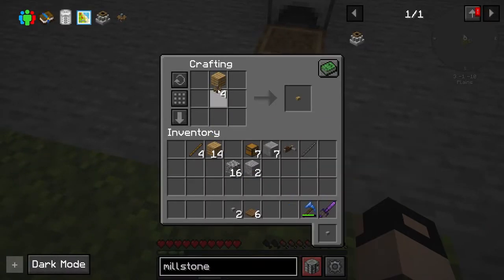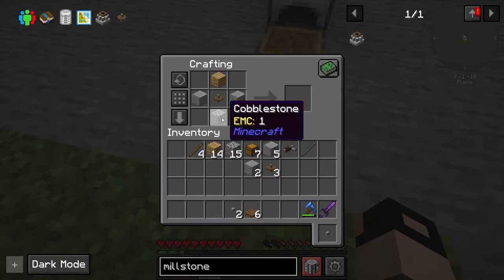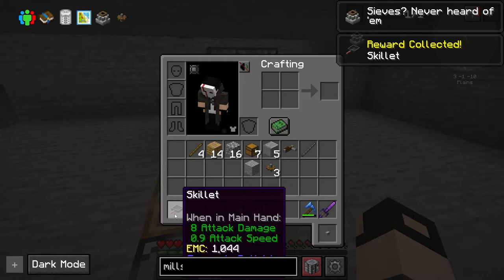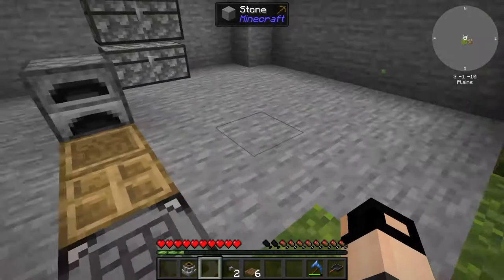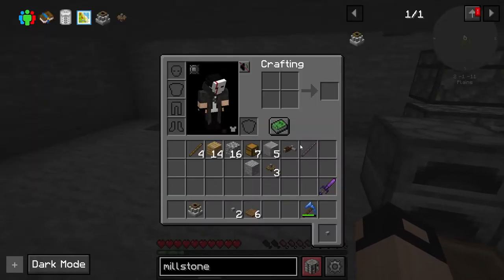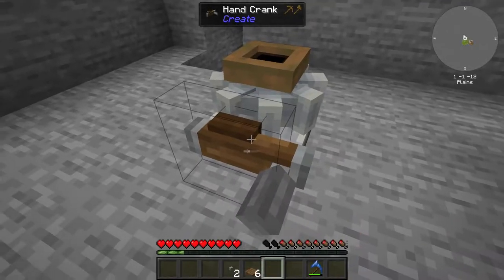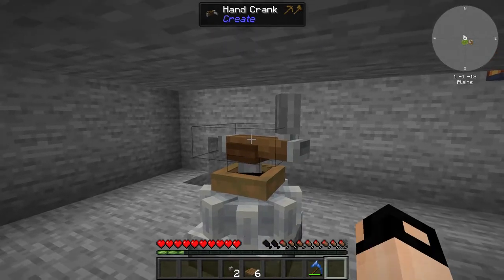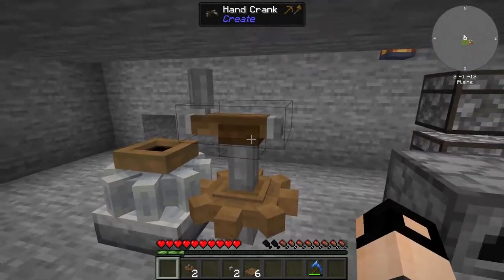We have one more quest completed! We got a skillet - I guess that's used for cooking. Then what you need to do: place the millstone, place the hand crank. I'm a bit of a noob here - you place the cogwheel and the hand crank and this is how it works. But what you need is the hammer - the initial hammer made from three stone rods and cobblestone.